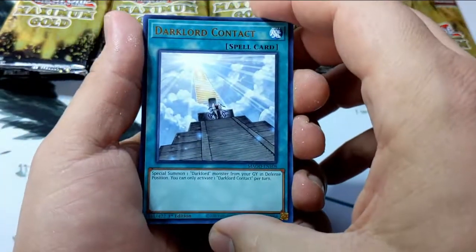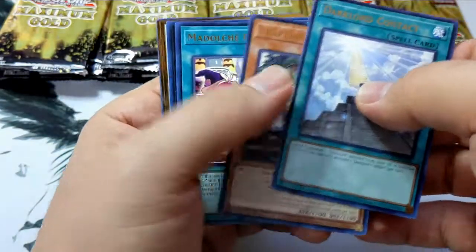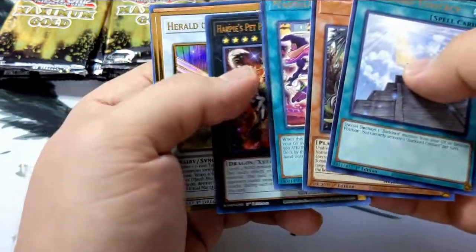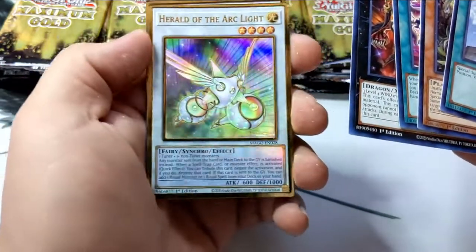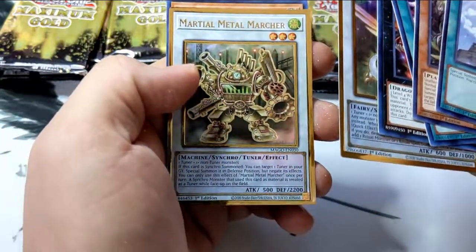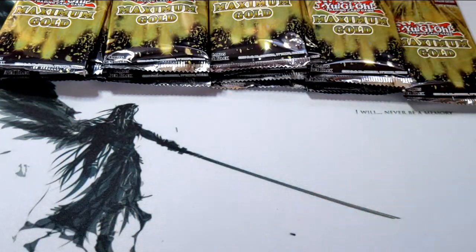Starting up — Dark Lord Contact, Trap Trick, DNA, Madolce Chateau, Harpy's Pet Phantasm, Herald of the Arclight. Not bad. I'm just loving how the Golden Rare looks with some of these cards. Martial Metal Marcher — don't need that. And another Trap Trick card. Not bad.